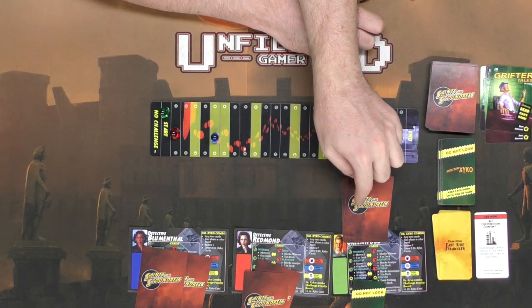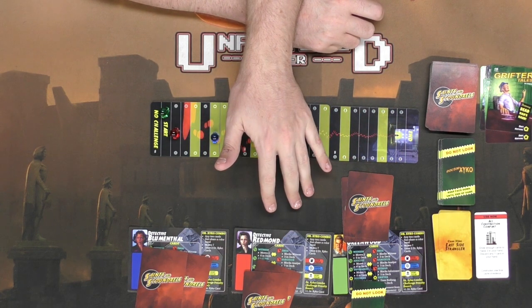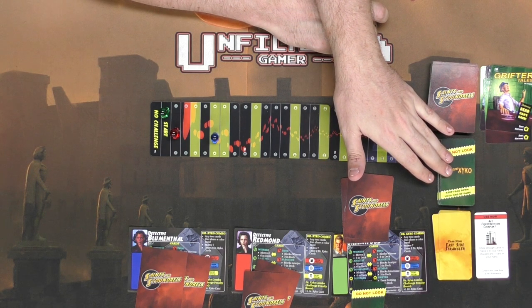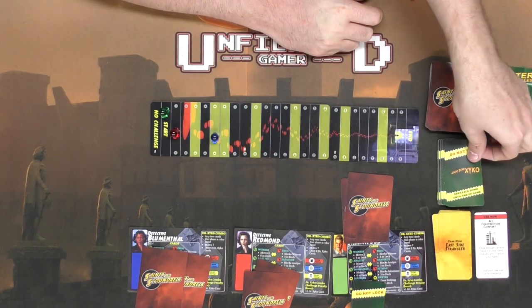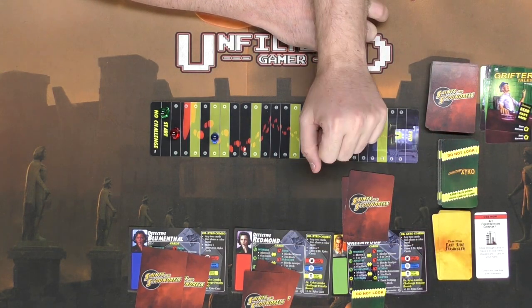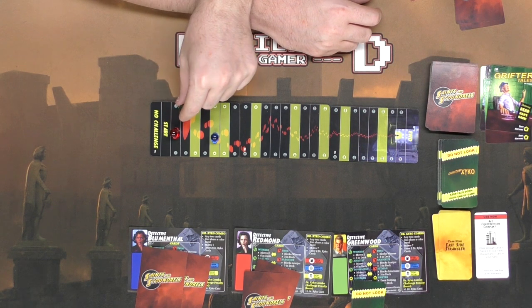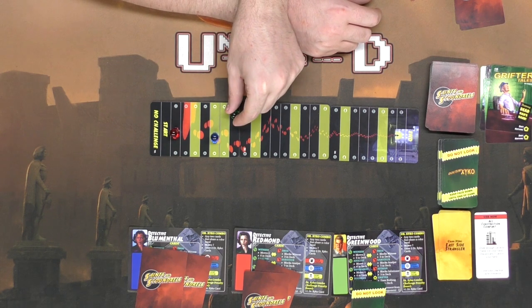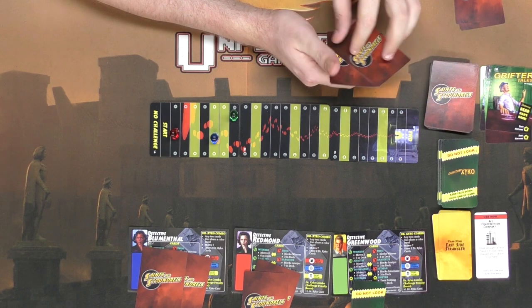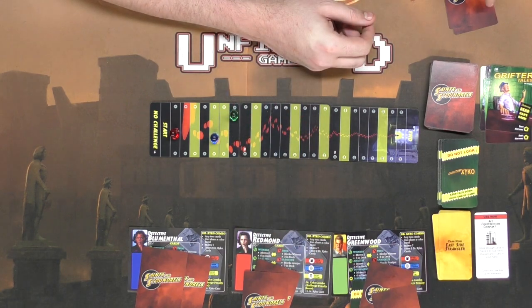Once a player calls Dr. Zyko combo, anybody can choose to challenge that claim. If they challenge and this player does not have one, he draws another Dr. Zyko card. If he does have it, the challenger draws a Dr. Zyko card and this player gets to do whatever the combo requires — moving up seven spaces and then drawing up to his hand size of two. Very fast movement, but at the possibility of losing the game.